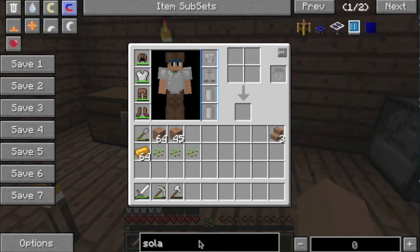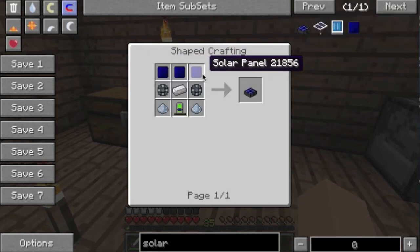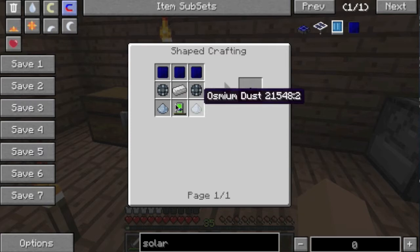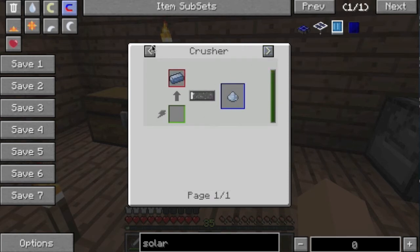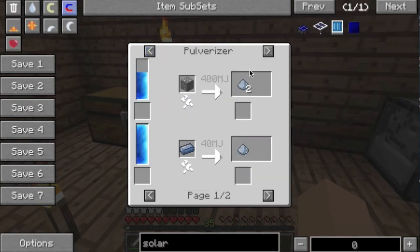How would we make these? Solar generator — that would be the one. Solar panel, enriched alloy, iron, energy tablet, osmium dust. Osmium dust? Doesn't that mean I need a pulveriser or enrichment chamber? Or a crusher. I've only got it in ore at the moment so I'm going to have to build a pulveriser.